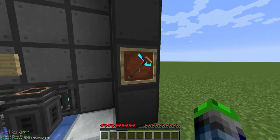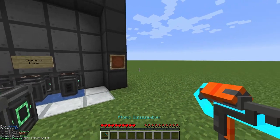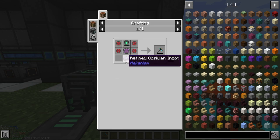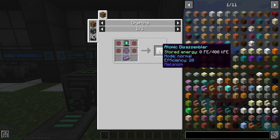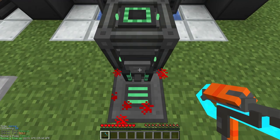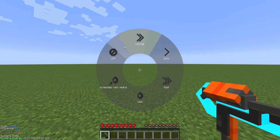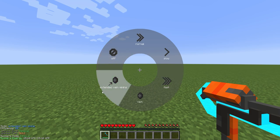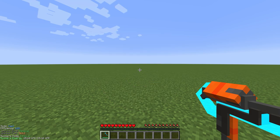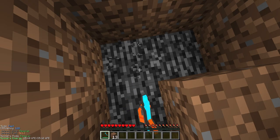Now for one of the coolest items in Mekanism — arguably one of the best-looking tools in any mod — the atomic disassembler. To make this, all you need is some refined obsidian and an atomic alloy, and you'll be able to craft it up. It's not very hard to make and it is amazing. Get this bad boy charged up. If we open the GUI, you can see we have a few different modes: Fast is for extremely fast mining — instamine, basically. We have vein mining and extended vein mining, so you can use vein miner on this. As you can see, it mines pretty quick. It even mines bedrock — just kidding, no it doesn't.